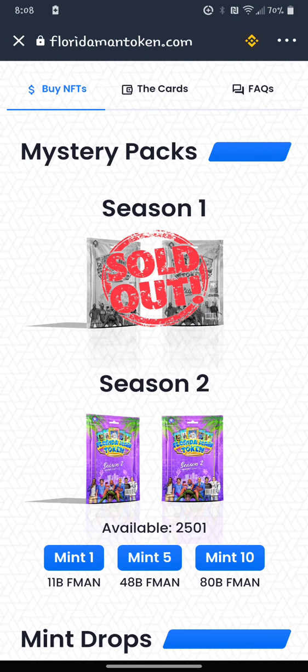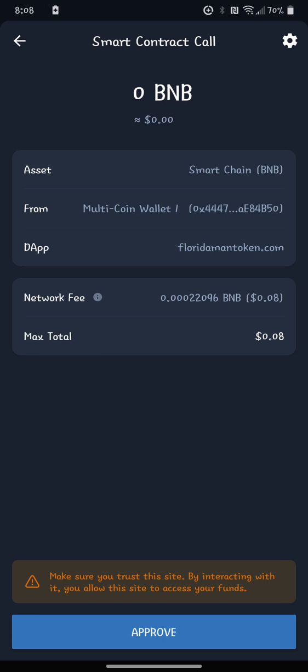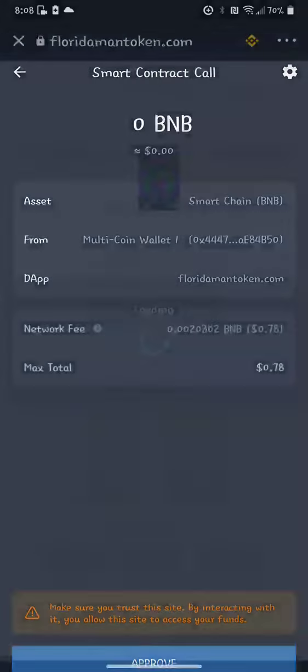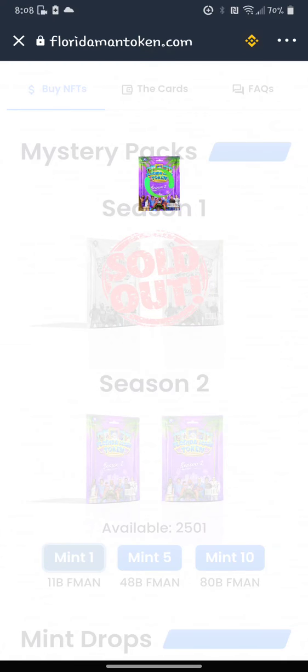So I'm connected right now and I'll go to Mint 1 — it's going to come up and approve. It's going to charge me, I think it was 11 billion Florida Man tokens. I think I've got to go in and out to actually see it because I have Season 1 already — this will be the first Season 2 NFT I have. Approved. Let's just see what happens — I'm doing it live. It's smarter if you're planning on getting a lot: it's cheaper to mint 10 at a time than 1. Here it comes.